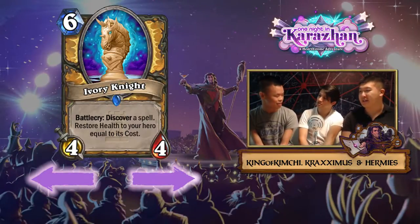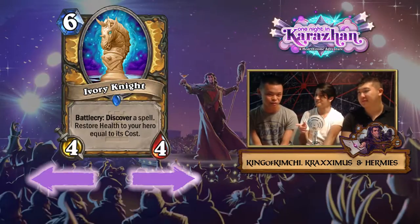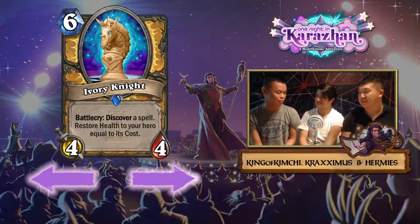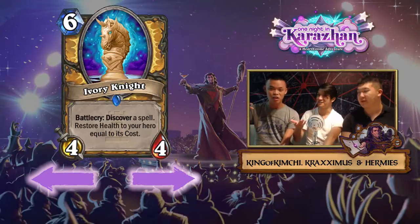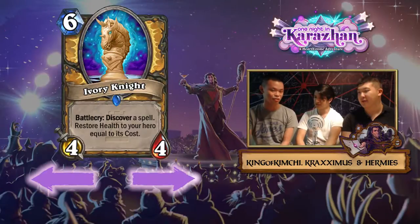It's like Healbot but with a lot more flexibility. You're paying one more mana for two more health, plus one/one in stats, and you get the discover mechanic. If you pick the 10-mana spell you're not getting a spell, but if you get Lay on Hands it's crazy. Even Avenging Wrath gives you eight health, so that's a 16-health swing.